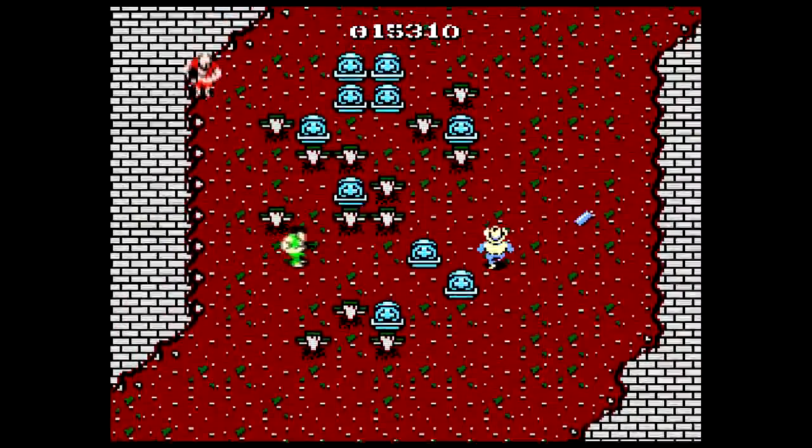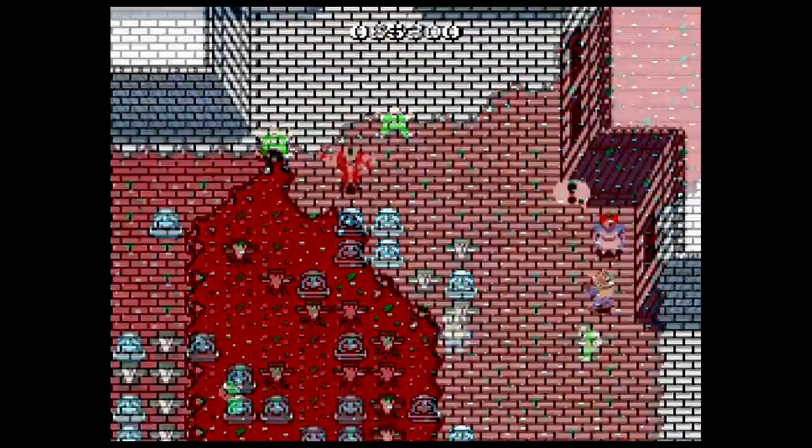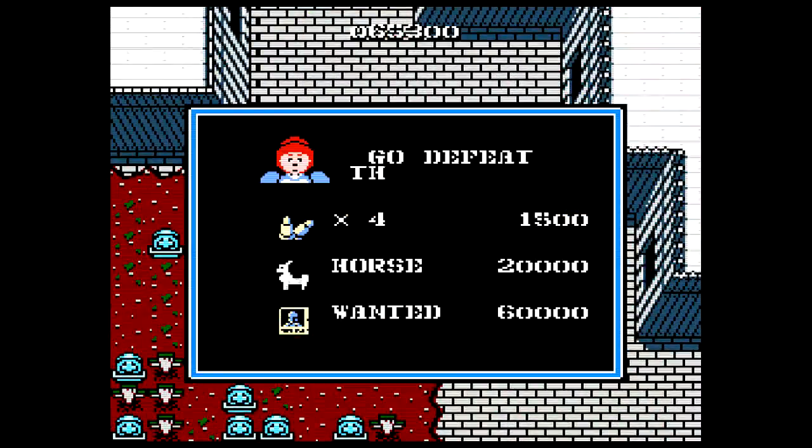If you don't find the wanted poster, the level will continue forever. Thankfully, you can also purchase it. It's not cheap, but you do what you need to do to get to the end of the stage.